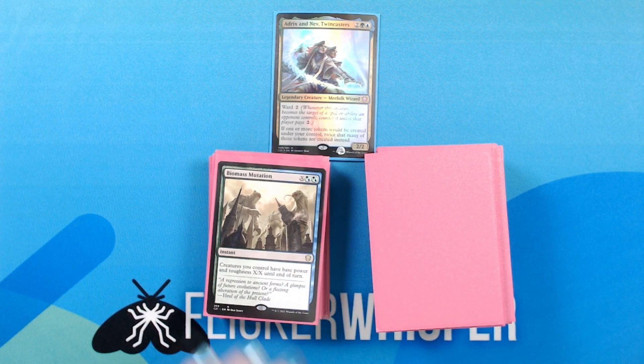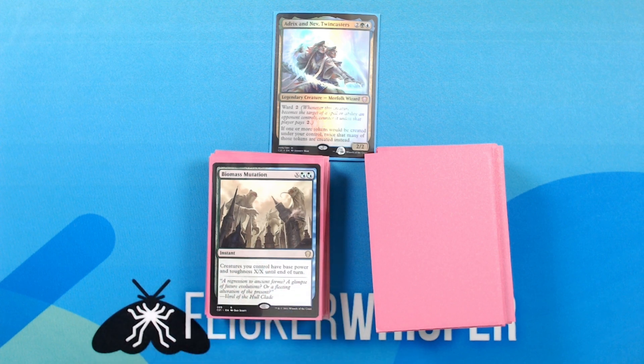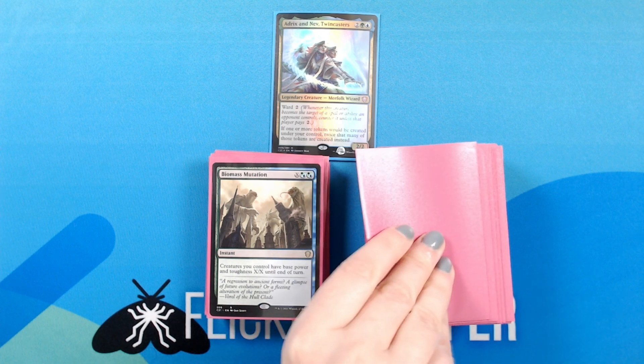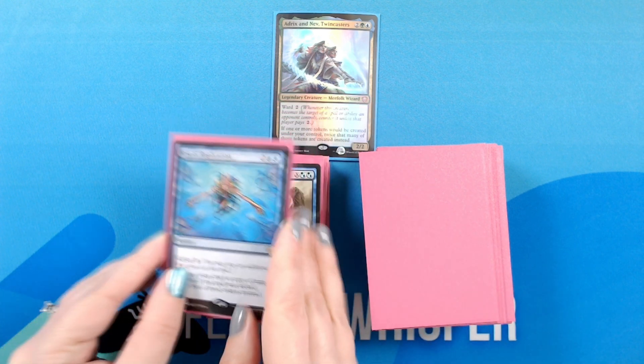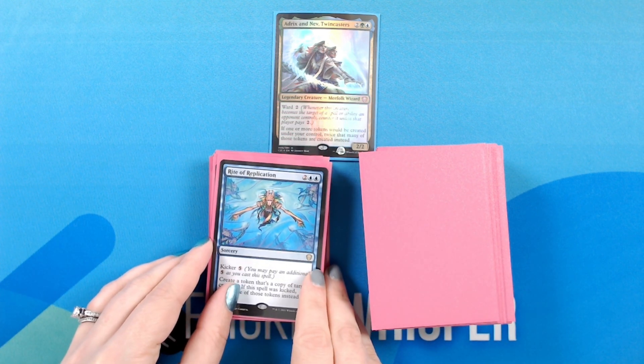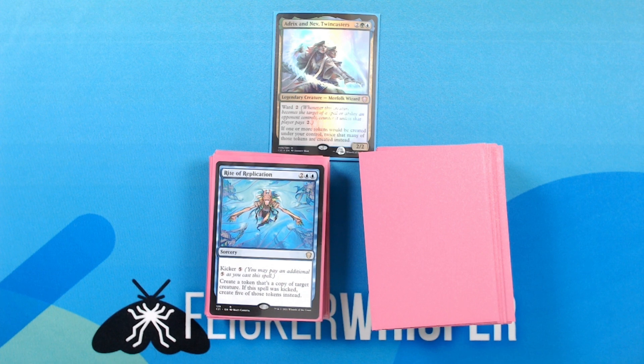Biomass Mutation — X, hybrid green-blue, hybrid green-blue for an instant: creatures you control have base power and toughness X/X until end of turn.